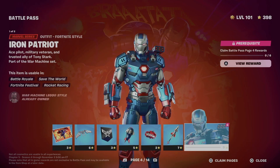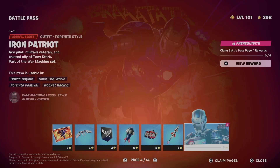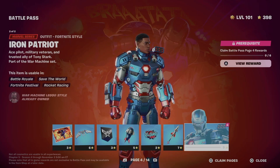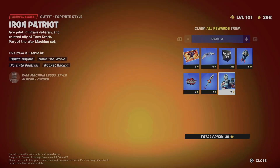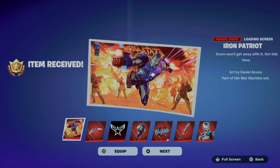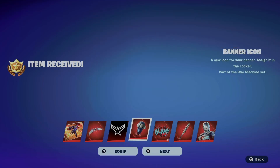Before unlocking page four, we do have to unlock all these other things, so just claim everything from here and then this will become unlocked. The easy way to do this is to look at the bottom right of your screen — you're going to see 'close' and 'claim pages.' The fastest way is to claim pages, so for me that's square, and I can claim the entire page.